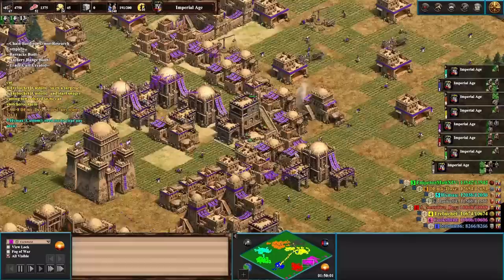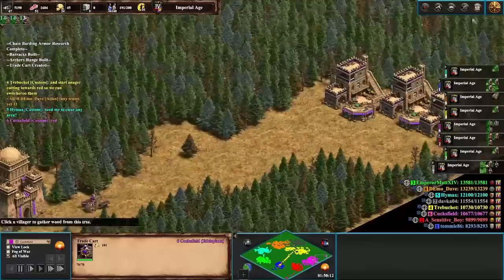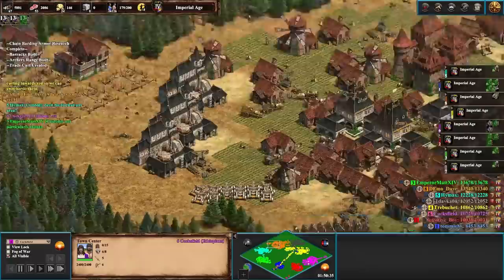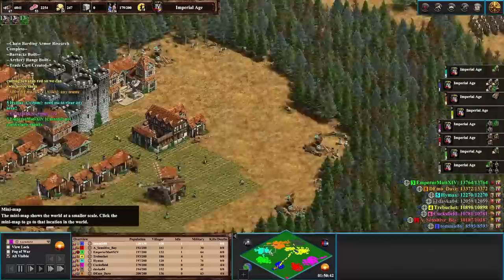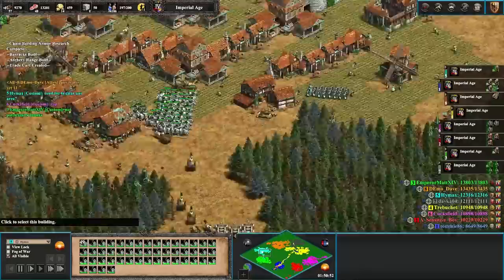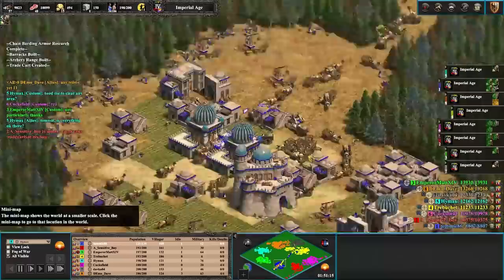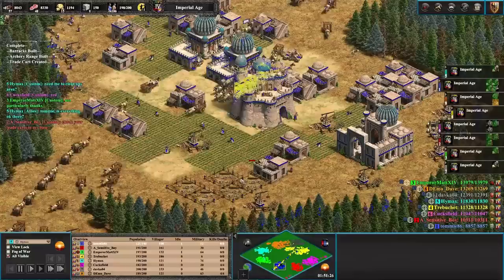The market is showing 101 gold per trip and he's got more trade carts queued up. Demo Dave asks everyone 'any teams yet?' Normally there'd be one person who'd get bored and start attacking, but no one wants to do it here. High Max says 'Tommy, is everything okay there?' Down south we have Sensitive Boy and Tommy — team wholesome. It's weird — they've been communicating.